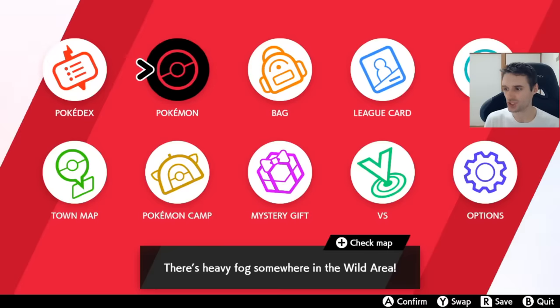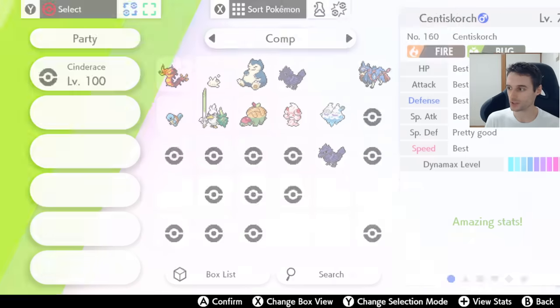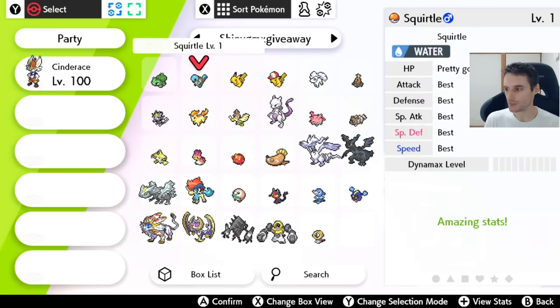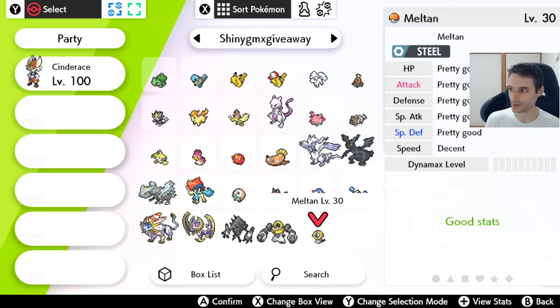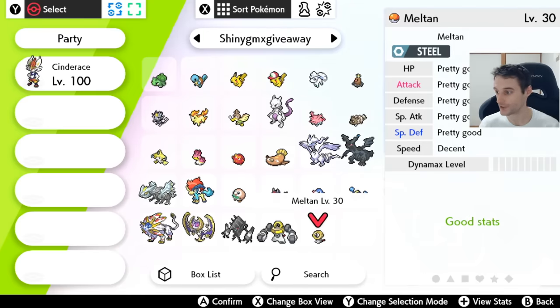Actually guys, I was just wrong - literally what I just said was wrong. The question mark is worded very carefully to make it look like you can't actually bring those in, but I did transfer it in and here it is. I don't know why the question mark says the number of transferable Pokemon are going to be reduced, because it's right here - I transferred it right in. You can transfer it in.